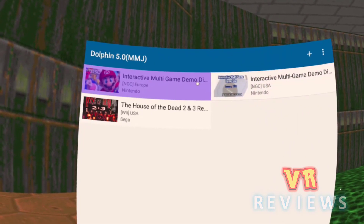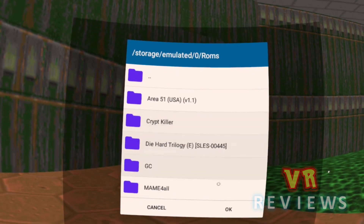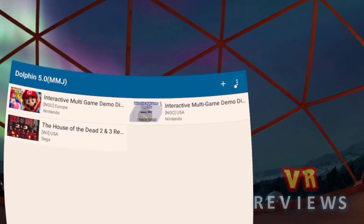This ROMs folder will contain your ROMs for Wii and GameCube, and any cracked N64 ROMs you have too. These ISO files are your ROMs. When you go in, select the plus button, select your ROMs folder, click OK, and your ROMs should come up.